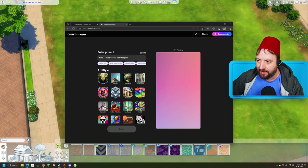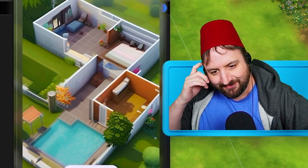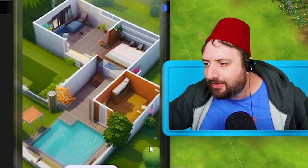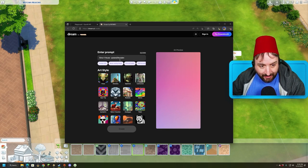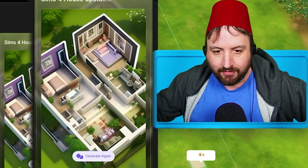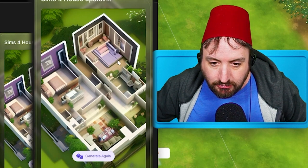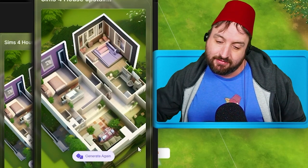We're gonna ask the AI for a second story floor plan - 'Sims 4 house second story floor plan' - hopefully this gives us a bathroom. The first result looks like it has a pool on the second story, which doesn't make sense. Let's try 'Sims 4 house upstairs floor plan'. Yeah, I see a floor plan now with no pool. We've got two different buildings, a bedroom here, a bedroom there, what looks like a bathroom, and another room full of stuff.